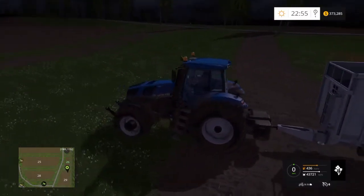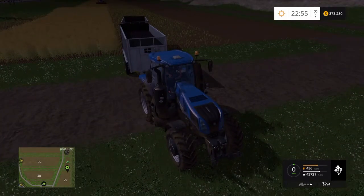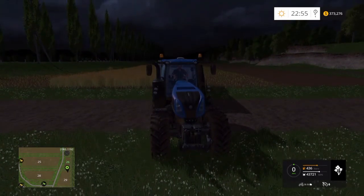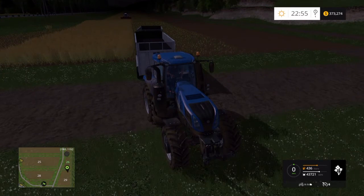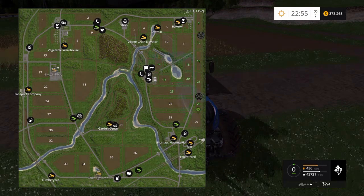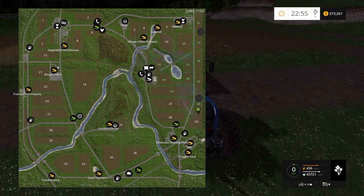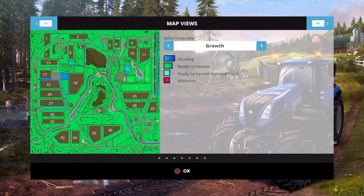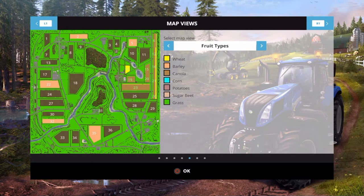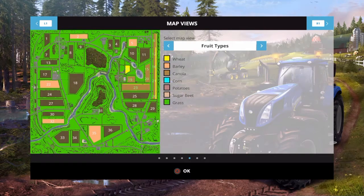If you've seen the previous episodes, you know we're currently in the middle of a fairly large harvest. We are harvesting fields 26 through 6 — so 26, 21, 16, 12 and 6. We're also in the middle of replowing and replanting, and currently we are planting wheat instead of canola. So at the moment we are doing fields 23, 20, 15 and 19 as well.